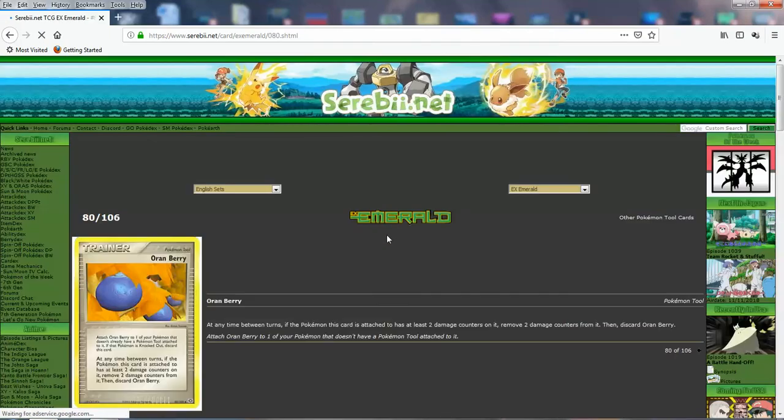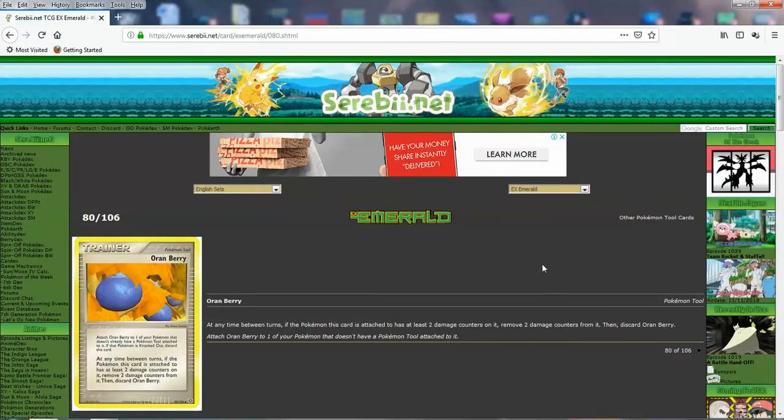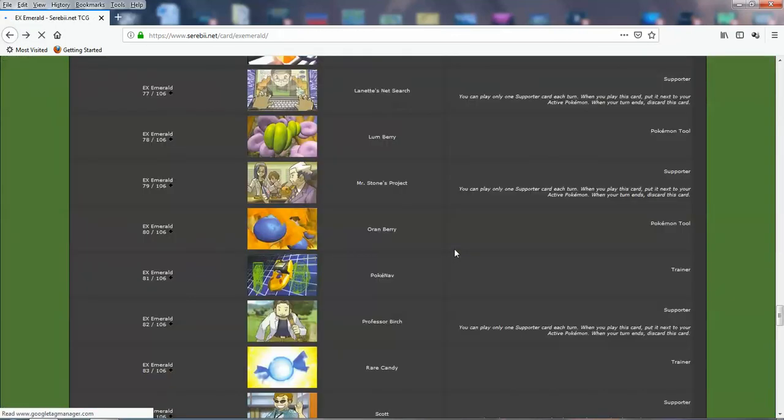Next up we got Oran Berry: at any time between turns, you move two damage counters off and then discard Oran Berry. So it's like a potion that activates at a specific time. It's more searchable since it's a tool.